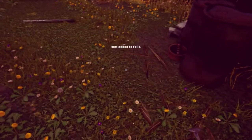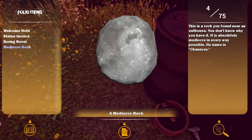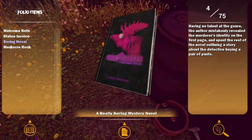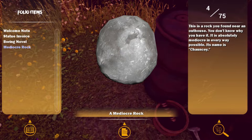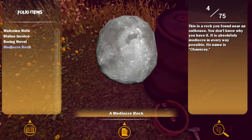Not sure that's how that works, but for some reason the first thing that pops in your head is that it would be a good conductor of electricity, possibly as a fuse. You are very strange. A mediocre rock — I've seen better rocks. Why is that a folio item? I like these reviews of the items we get. That's like a default Unity asset rock. This is a rock you found in the outhouse. You don't know why you have it. It is absolutely mediocre in every way possible.